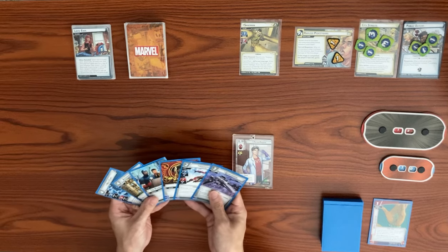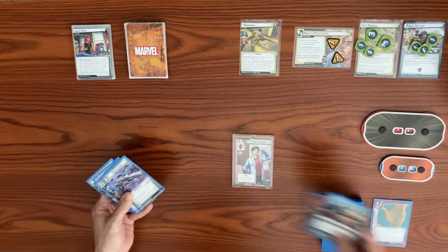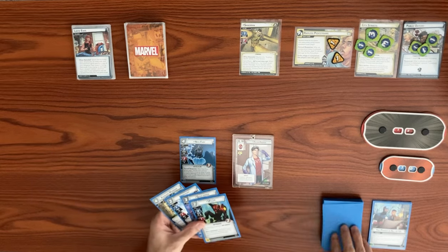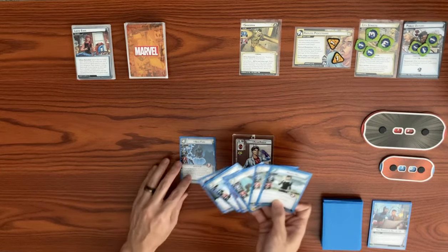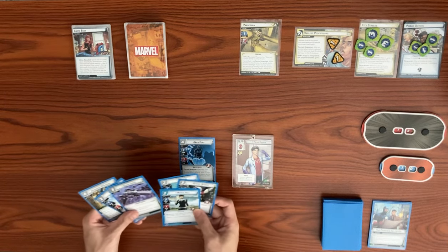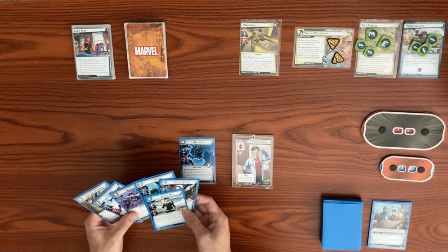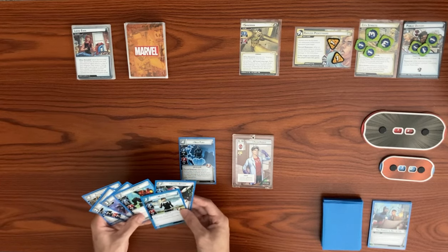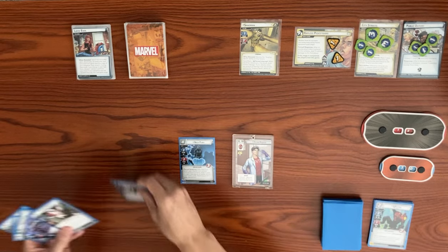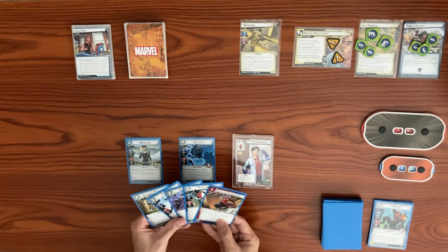We use The Power in All of Us as four resources to play Nick Fury, since it's a double resource paying for a basic card. Nick Fury enters play and we choose to draw three cards. We then use Peter Parker's Scientist to generate a mental resource as a second resource to play Maria Hill.